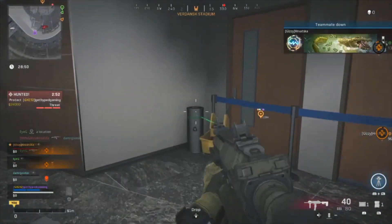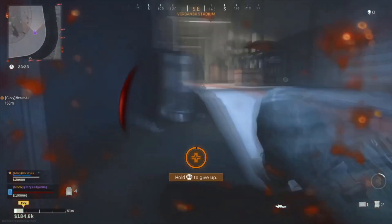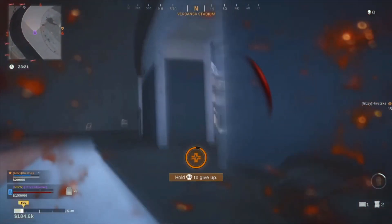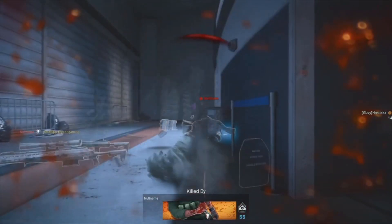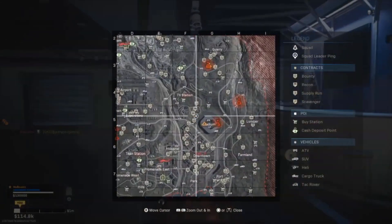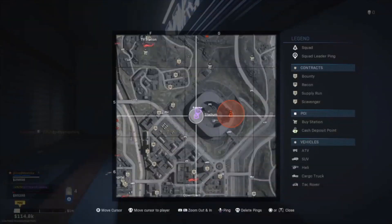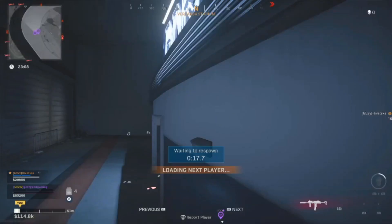Once you find these blue cards, you'll get far ahead of everyone else, especially when you access the doors with all that loot. If you die, the card will fall with your loot just like anything else, so your teammates can pick it up. These blue cards are really important — it's a nice easter egg that Call of Duty has put into the game to spice up the new stadium.